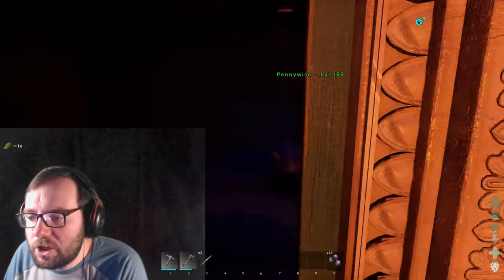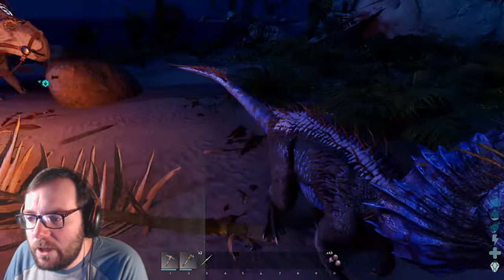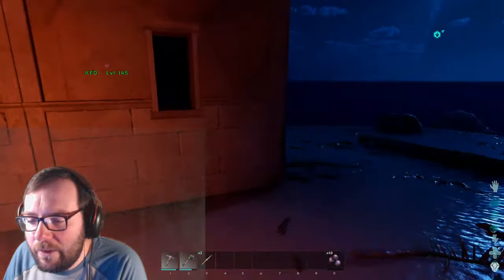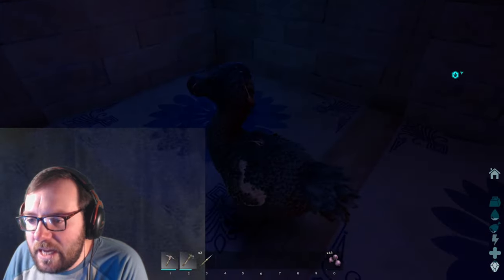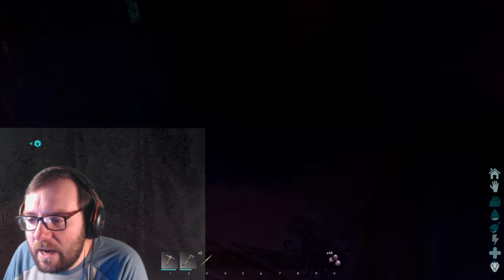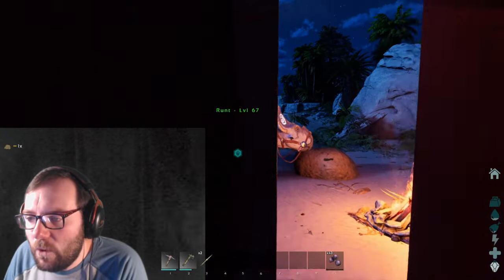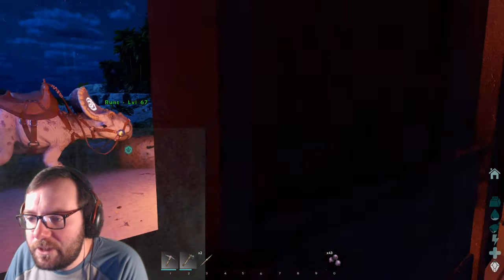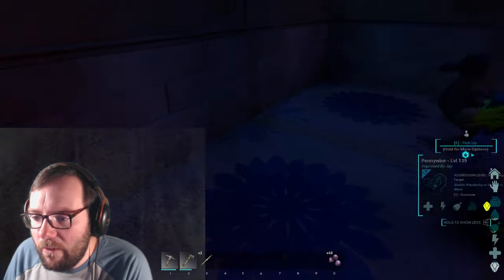We haven't named the mosschops yet. Checking the gender — she's a female. So today's plan is to get some tranq arrows and a bow ready so we can tame that parasaur. If that level 140 parasaur is still there, I'd love to tame it, and then I'd like to get a raptor as well.